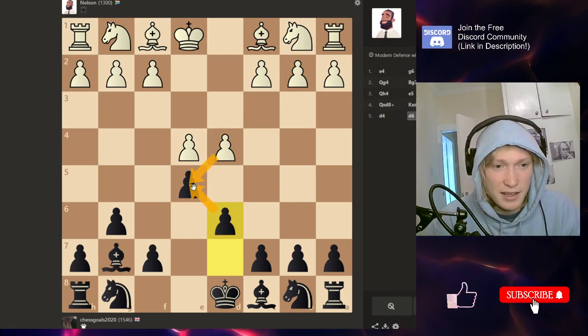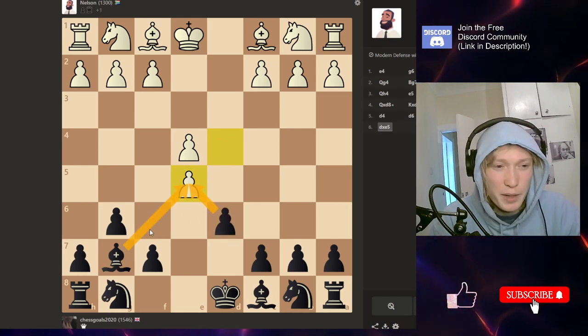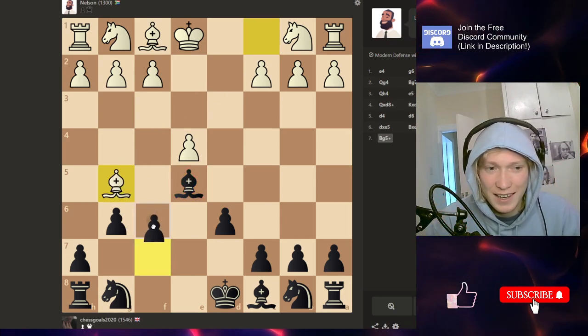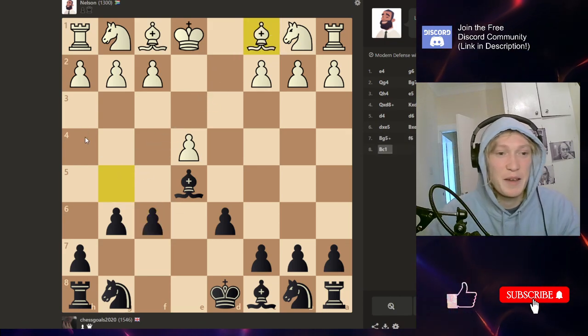So if he takes, we can recapture either way. If we recapture with the pawn here, we do block in our own Bishop. So here I like taking with the Bishop, and now we're starting to feel a little bit solid against Nelson. Whereas if the Queen was still on the board, we might be a little bit concerned.